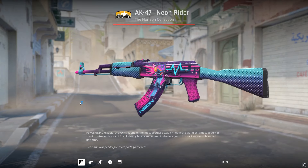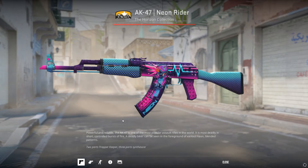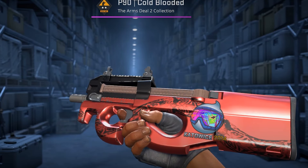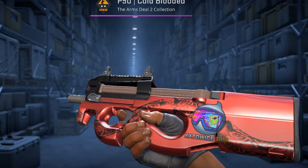On the AK Neon Rider, you can add a Deadeye holo right over the guy's head. It fits perfectly and it also perfectly fits the color scheme. I covered this in another video with the P90 Cold-Blooded, but I don't expect a lot of you to have Dignitas Kato-14 holos, so this is another good use for the sticker.